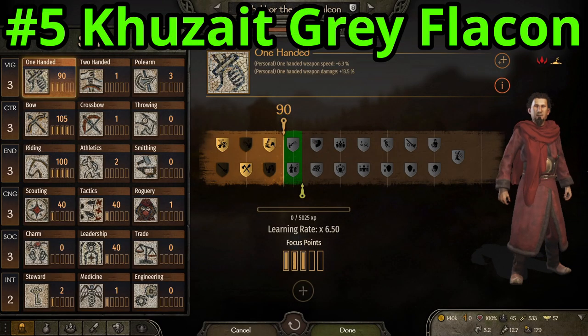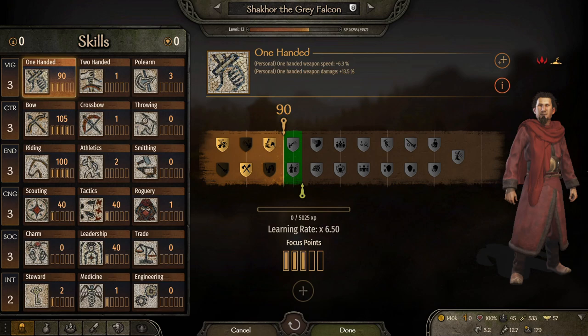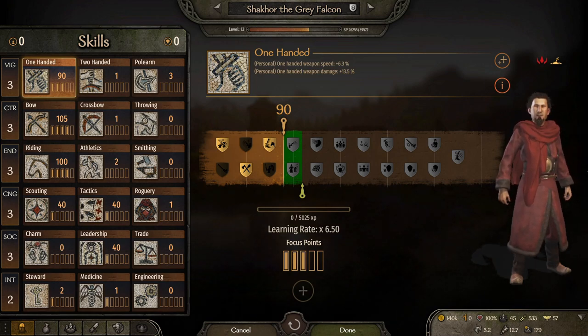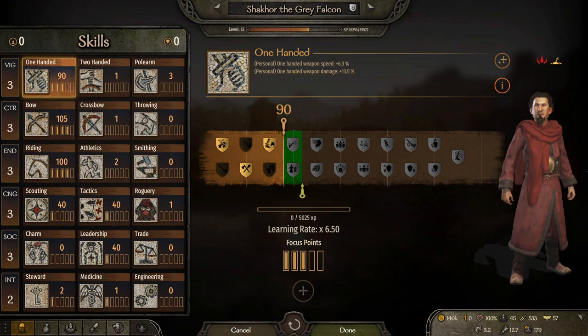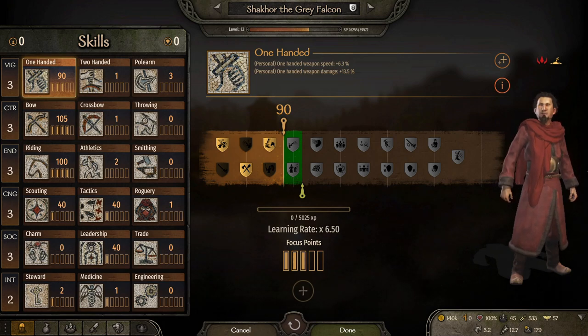Number 5, Kuzai The Great Falcon. You can see he already has points into scouting, tactics, and leadership, and depending on the role could already have focus points into steward and medicine. He starts out at level 12, while also having good riding and bow, which means he's already got plenty of points everywhere. And because he has bow, he's going to be able to train super easy on looters or anybody else.